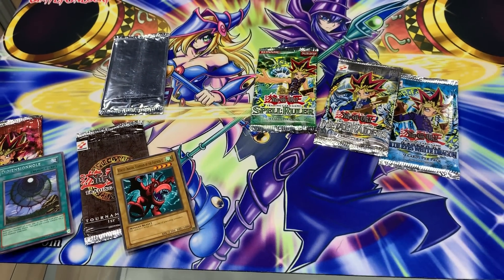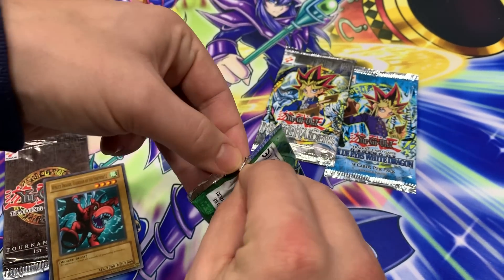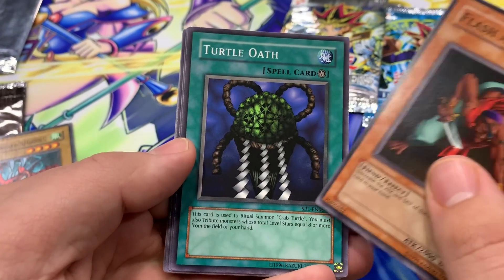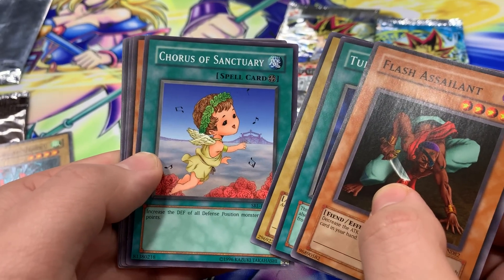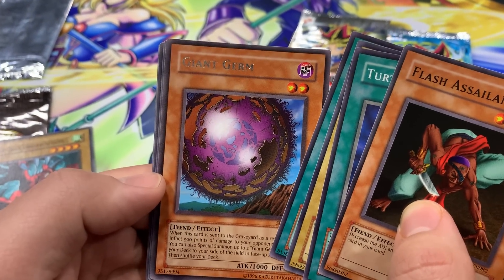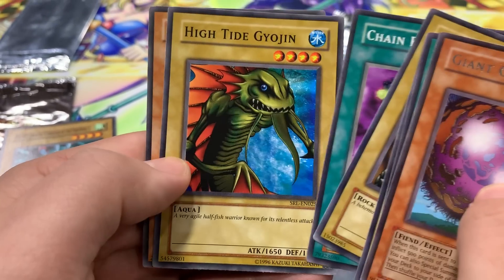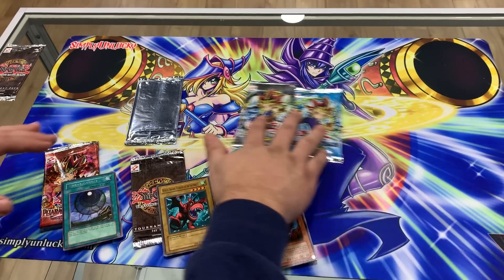So this is a Spell Ruler booster pack we're about to open. This one is not one of the classic 2002 boosters but it's still very old - I think this is a 2004 booster. Can we get a foil? Flash Assailant, Turtle Oath, Twin Long Rods Number Two - the amphibious creature with two whip-like tails. Chorus of Sanctuary, Giant Germ - that's great, a very popular card back in the day. It even made it to the Chaos era of Yu-Gi-Oh. Stone Ogre Grotto, Chain Energy, High Tide Gyojin, and Boar Soldier. Crazy.